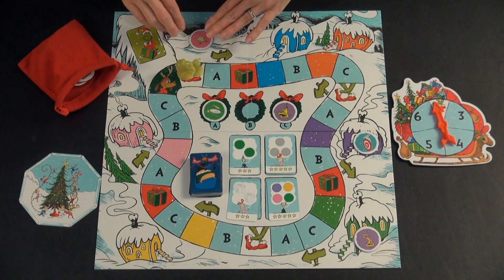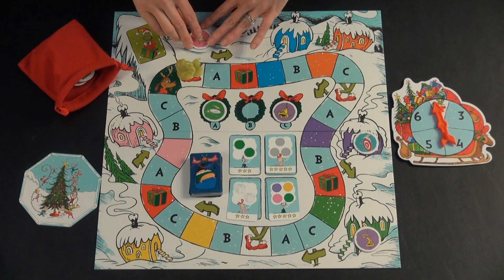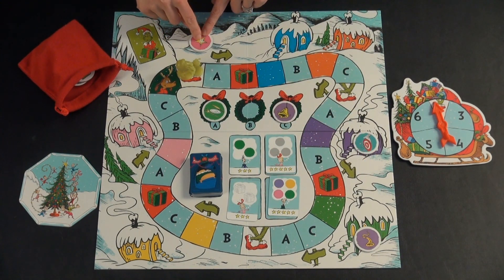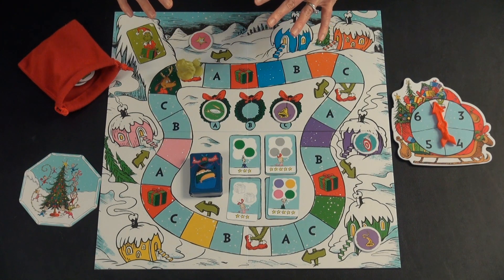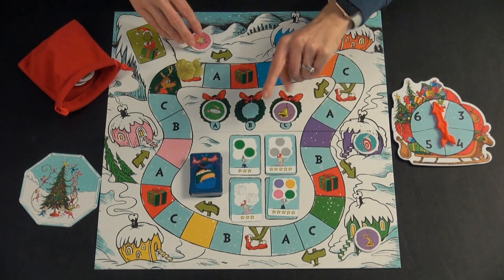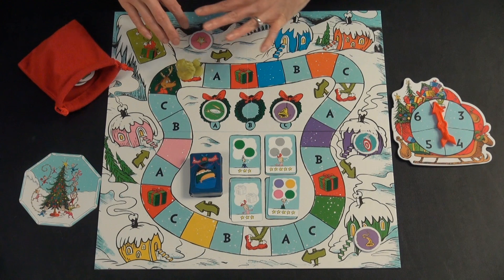At this point, you get to see if the Grinch is able to earn any of the wishes. For the first turn, no — he only has one token. But in future turns he might get enough, so you need to watch out for that. If he's able to score one, he gets to pick one, but he can only score one wish per round.